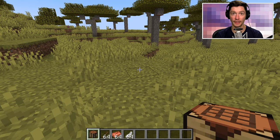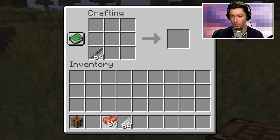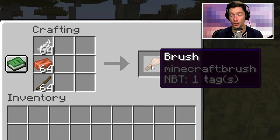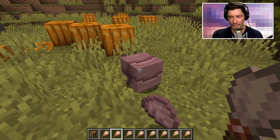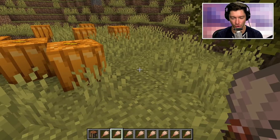Now if you are impatient like I am, you can craft a brush — very simple to do: stick, copper, and a feather, and that gives you a brush. With the brush, you can go up to an armadillo and just smack him with it, and it produces a scoot.